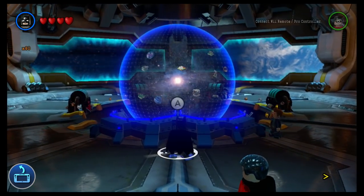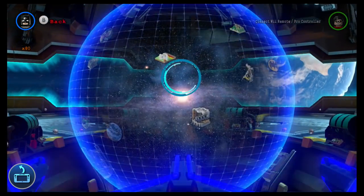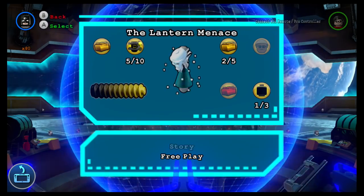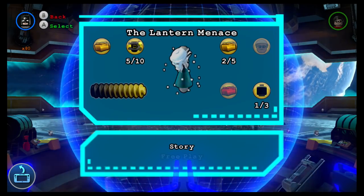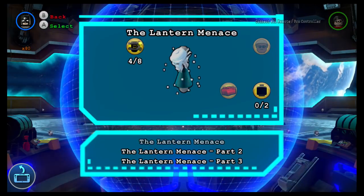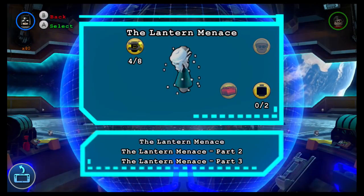So you're going to go to the level select. You want to find the level called the Lantern Menace. There it is — the Lantern Menace. You want to start free play after you've played through it. And then the first part of the level you want to play is the Lantern Menace Part 1.